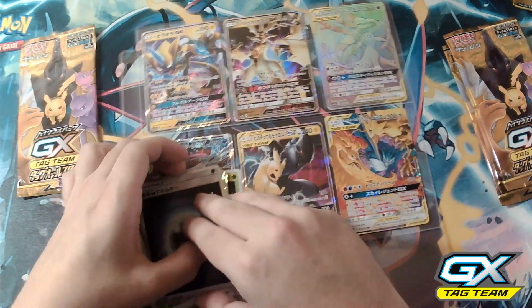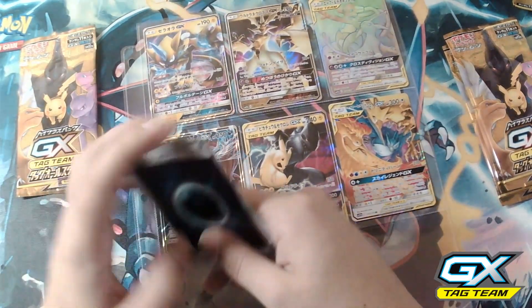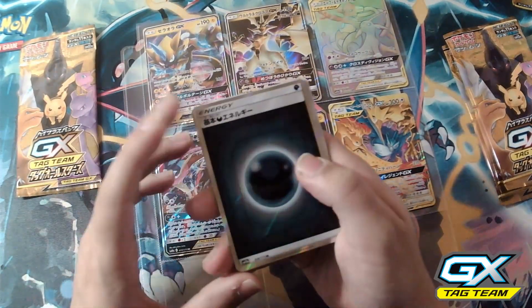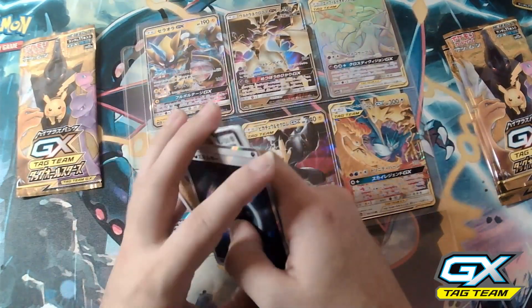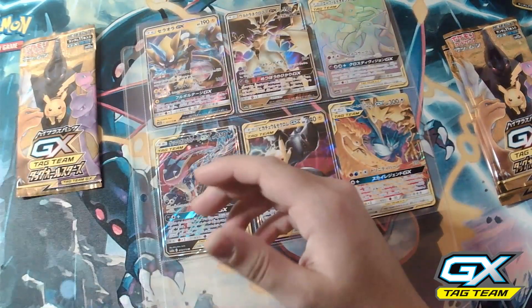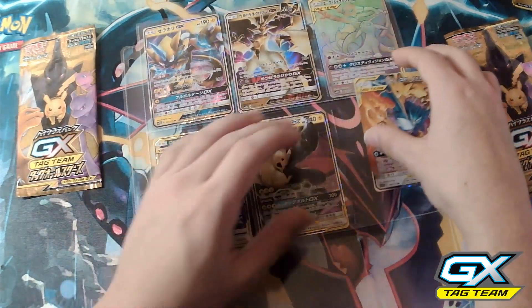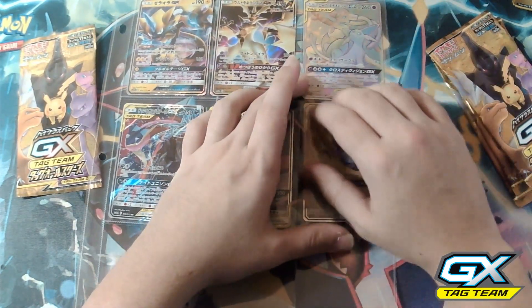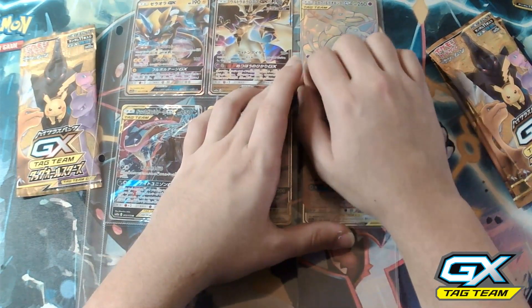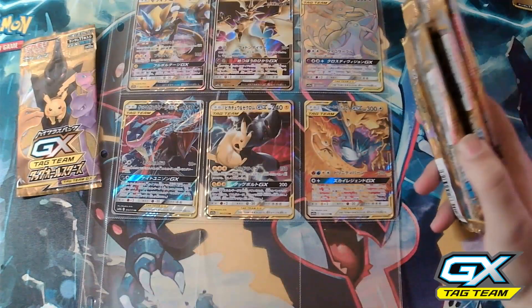If you look at these energy cards you can see this little design around it — and if you compare it to the regular energy card we pulled before, you can see the difference. There is a secret rare set of energy cards that look like this. So that's also something you'd want to get while collecting this set. The Legendary Birds fill up the binder page — bam!